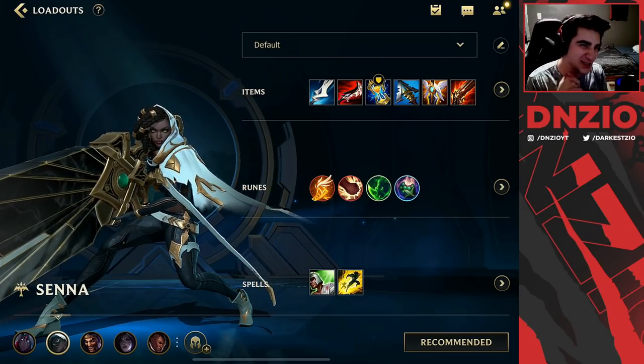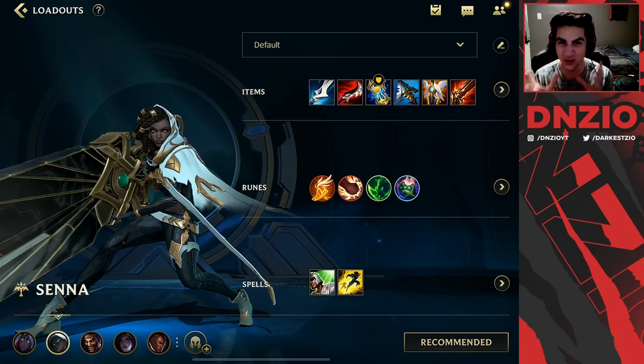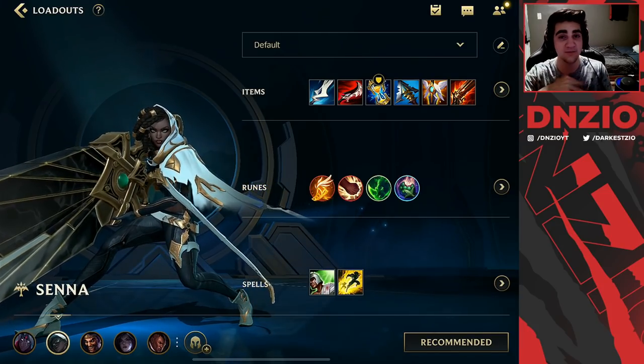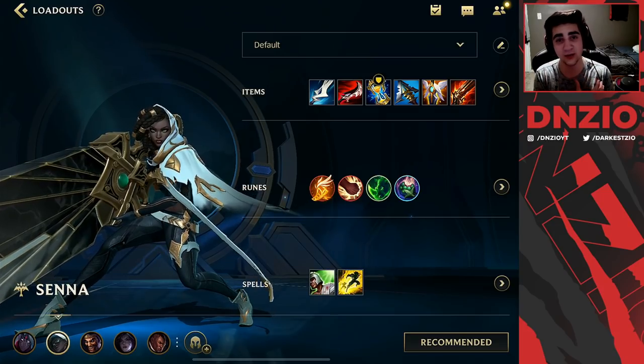I am super excited to bring you another Senna video, but this one is special because I'm showing you a Senna Nasus combination which is absolutely insane. You may have already seen it in EU or NA — this is a new kind of crazy dragon lane combination. What makes it so powerful is how well it performs in the mid and late game.